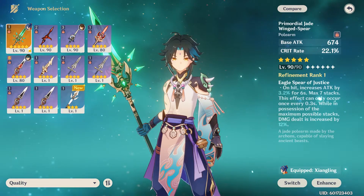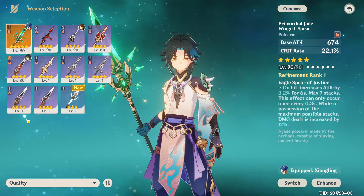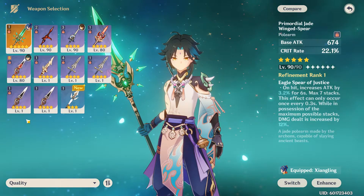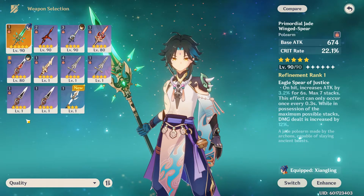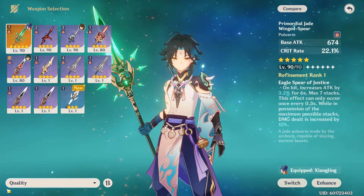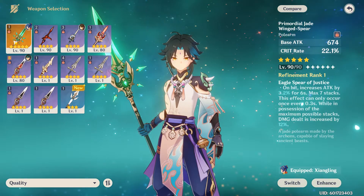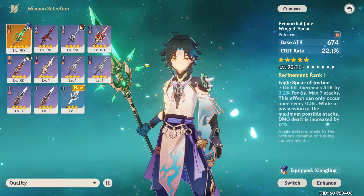Again, I would say save your money for the next weapon banner. From what I was told, the next weapon banner should be Hutan Spirit and Wolf's Gravestone. I hope that's the next banner — from what the leaks have been saying, that could be it. If it is, that should be dope. But if not, it is what it is. I would say do not waste your gems on this weapon banner — it's alright, but does anyone really need this? I would say no.